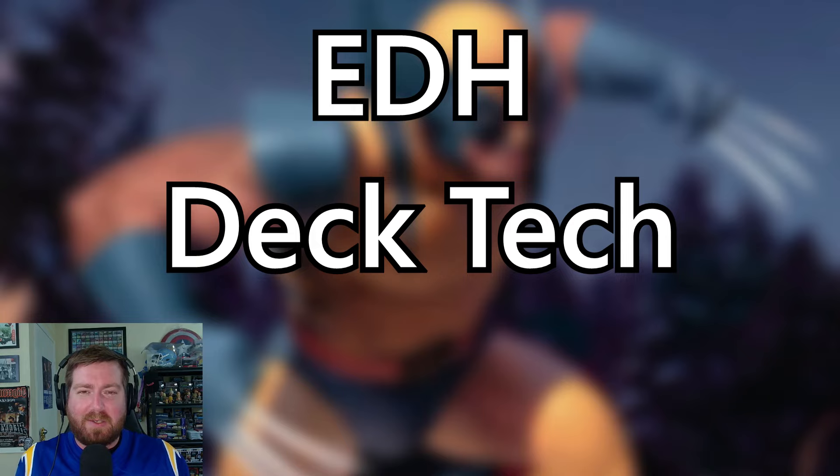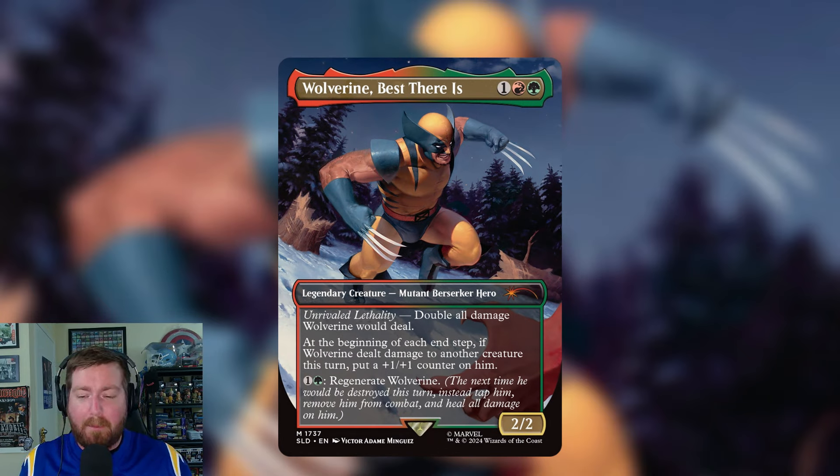Let's get started. Wolverine: Best There Is costs one red and one green for a 2/2 legendary creature — Mutant Berserker Hero. It has an ability called Unrivaled Lethality: double all damage Wolverine would deal. At the beginning of each end step, if Wolverine dealt damage to another creature this turn, put a +1/+1 counter on him. It also has the ability to pay one and a green to regenerate Wolverine.